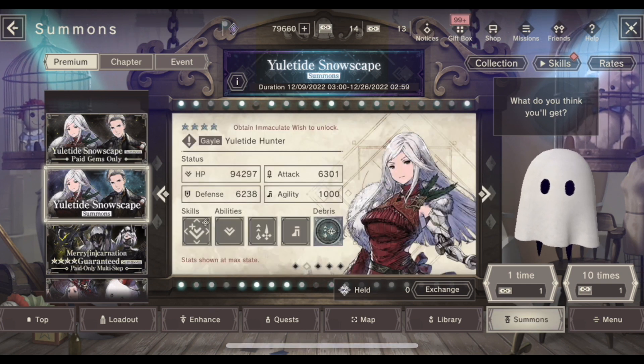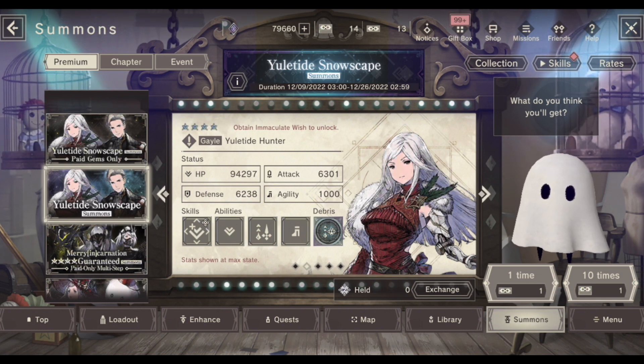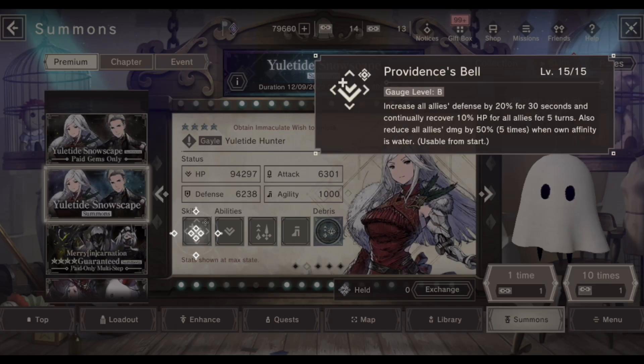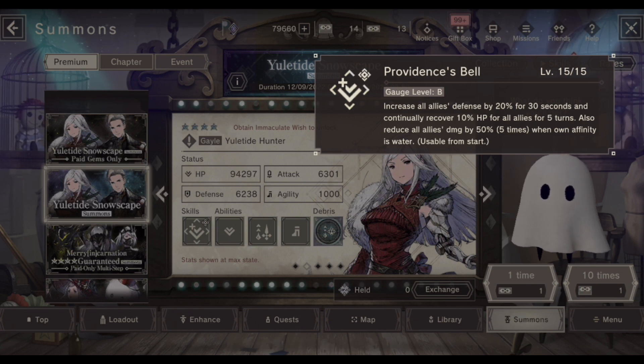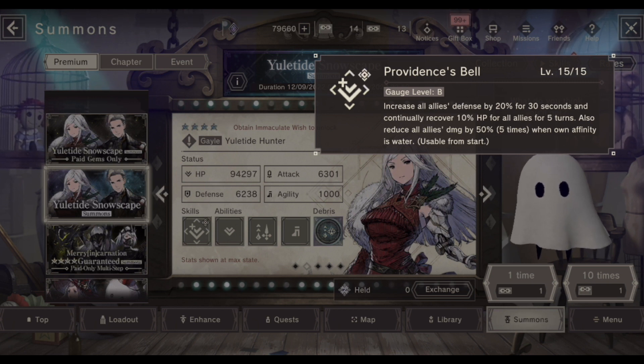That is Euletide Hunter — a lot of HP, okay attack, a lot of defense. Judging from the stats you can already see it's some kind of a support unit, and it is. She increases all allies' defense by 20% for 30 seconds and continually recovers 10% HP for all allies for 5 turns — the same continual recovery as New Year's 063Y.